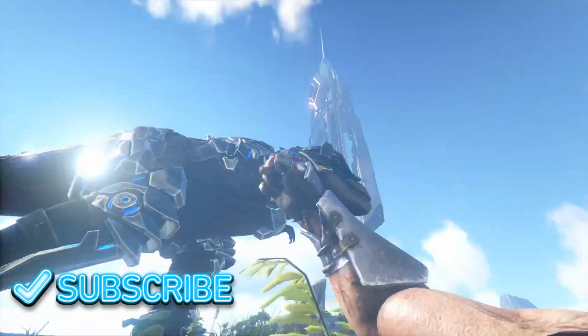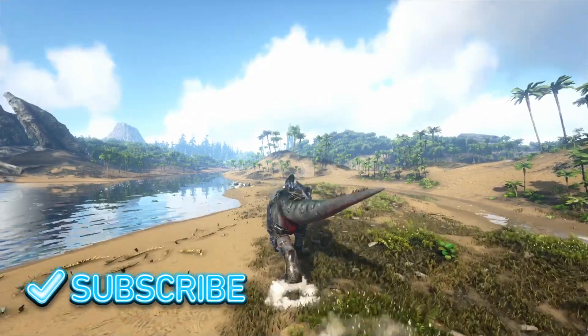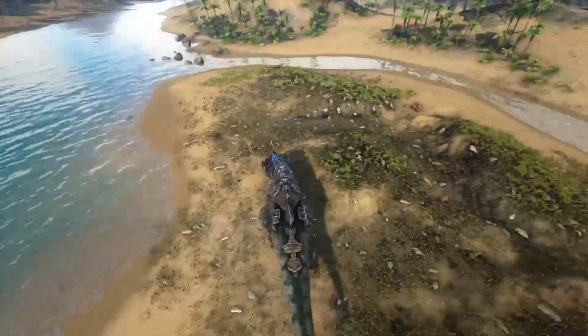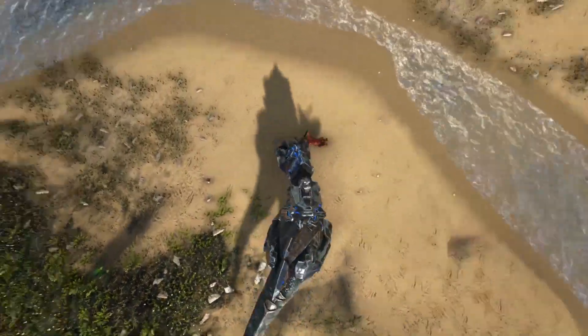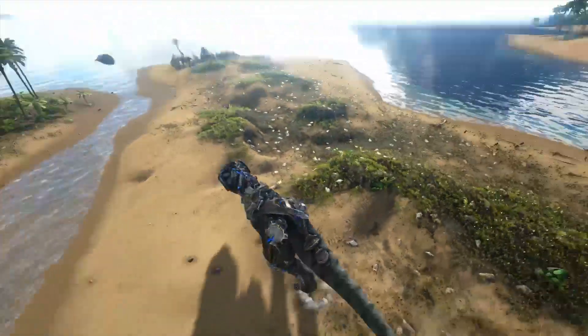Number 5 is going to be the T-Rex. Obviously the T-Rex had to be on the list because it's one of the best dinosaurs — it is just a T-Rex. It's got its amazing roar. It's really good for doing boss fights and stuff like that. You use these a lot for most of the boss fights. It's a pretty cool creature.